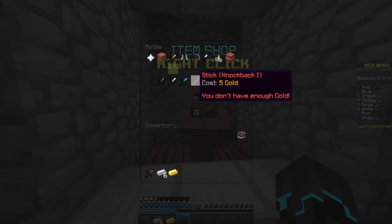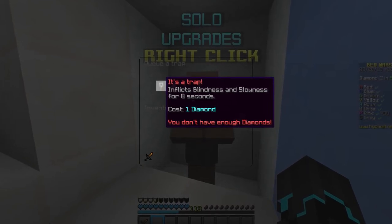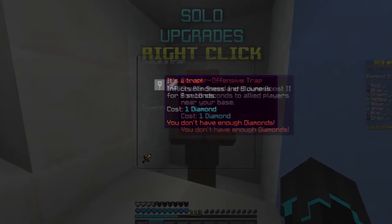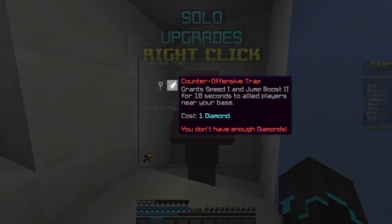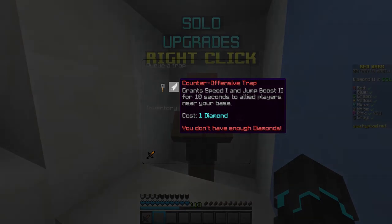The cost of the knockback stick has been reduced from 10 gold to 5 gold in all modes. They increased the 'It's a Trap' duration from 5 seconds to 8 seconds, and added jump boost along with speed to the counter-offensive trap, also reduced from 15 seconds to 10 seconds.